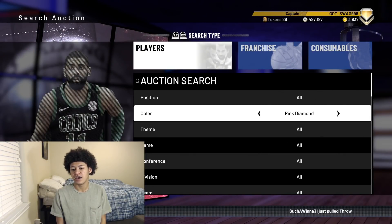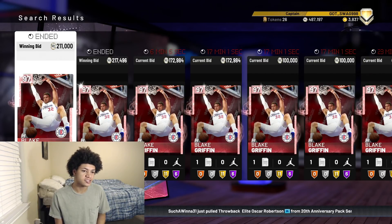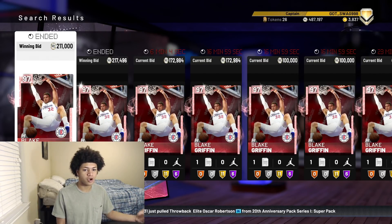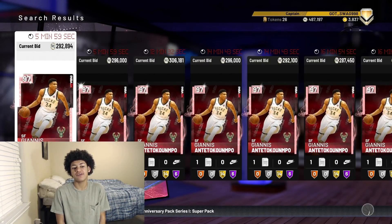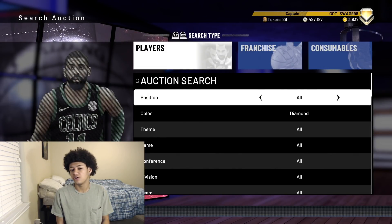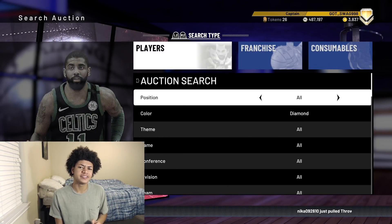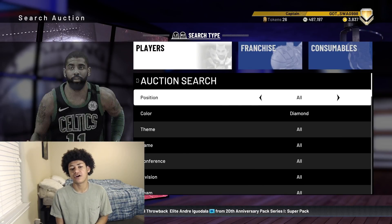Pink diamond Blake Griffin is going for 211,000 MT right now — a few days ago before the market crash he was going for over 300,000 MT. It is not a seller season right now. If you have your 20th anniversary cards or throwback elite cards like Hedo Turkoglu, Draymond Green, or Iguodala, it's not a good time to sell because everybody's pulling packs and flooding the auction house with those cards, which is bringing the market value down.